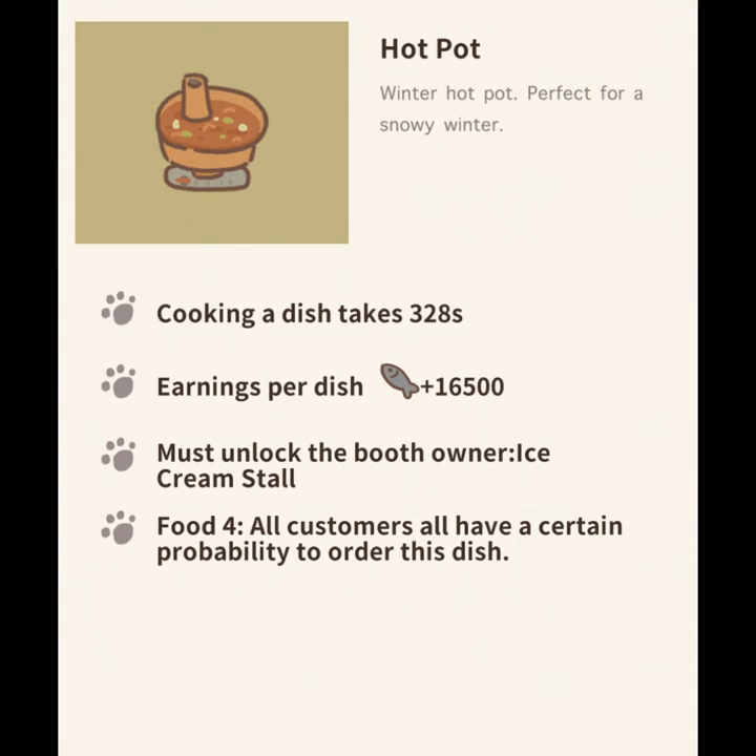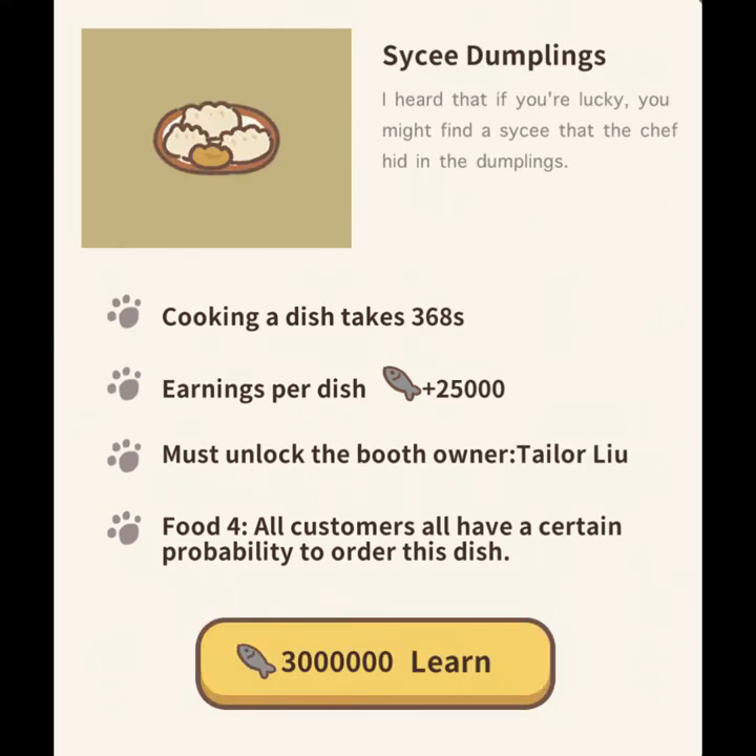Up next is the hot pot menu item. The requirement for this new food item is that you must have unlocked the vendor booth ice cream stall. They require either a squid or a starfish in the vendor sign. Also, you must have a minimum star rating of 18,000 stars.